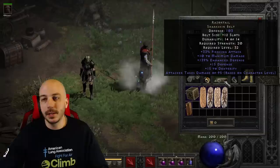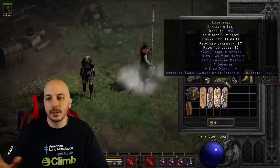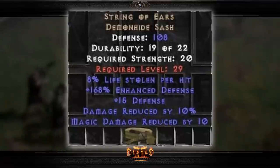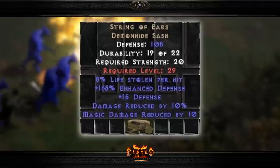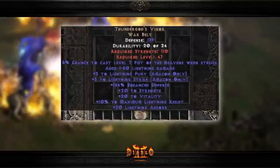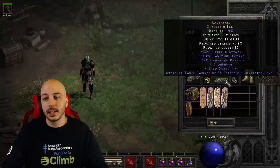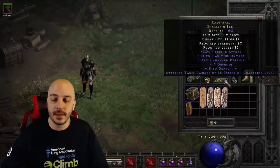Moving down to the belt — similar to now, you got Razortail. There's a ton of other options. The belt options are pretty similar to what they would be nowadays. We've got Razortail, String of Ears, maybe throwing on a T-God's or something like that. A lot of the exact same stuff on the belt — the belt has not changed much. From what I remember, there weren't a ton of glitched and hacked belt items that I ever personally had — maybe they just weren't on the realm I was playing on.